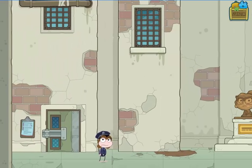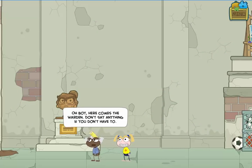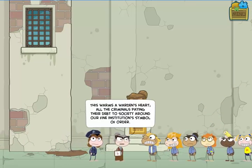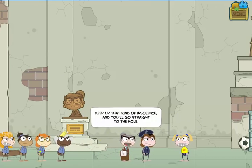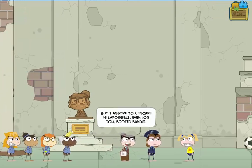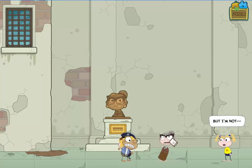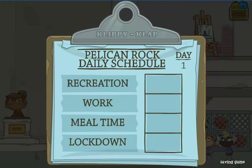Once we've talked to everybody in the scene, the warden comes out to introduce herself — this all plays out automatically as soon as you've finished talking to everybody. There was kind of a criminal conspiracy that they all think I'm a part of now, so that might be something I have to resolve later.